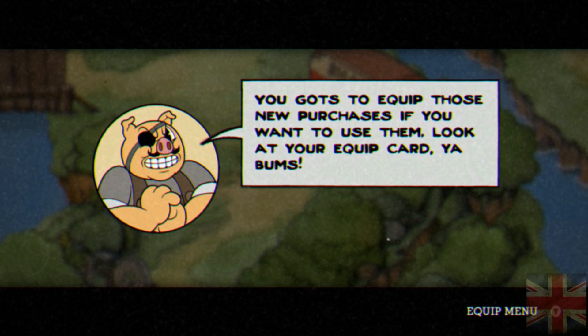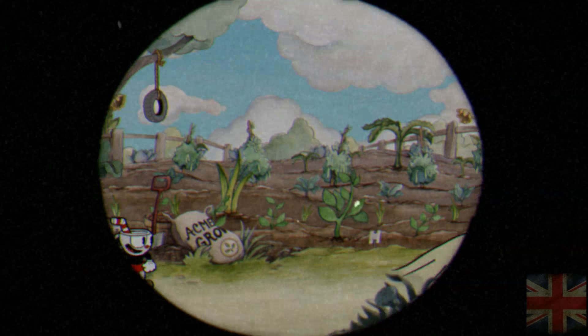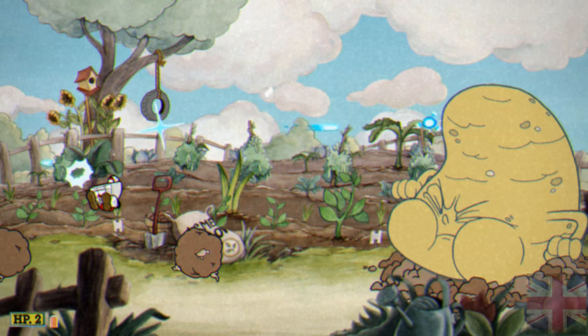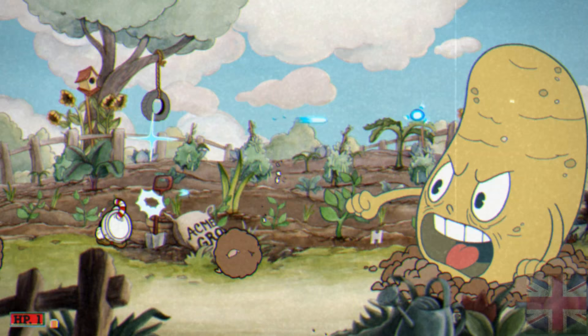Right after that, you want to go to Botanic Panic. Don't be like me — just do as I say, don't do as I do. In the clip I'm about to show you, I died on the easiest boss in the game. But let me explain why — it's only because I tried to parry the worms. Yes, you can parry the worms, and yes, you can parry everything pink in the game, including the spike balls.